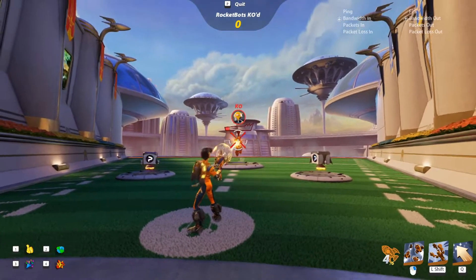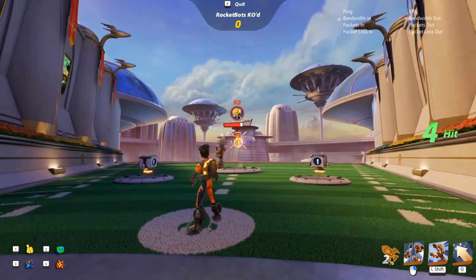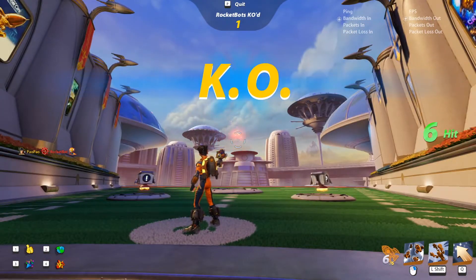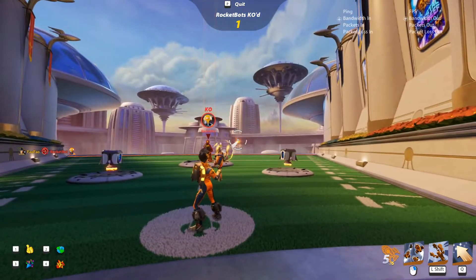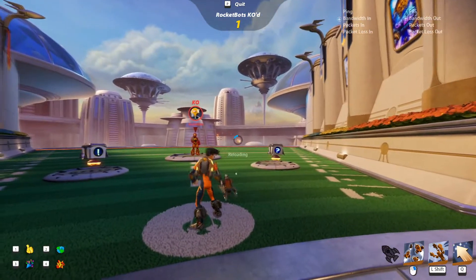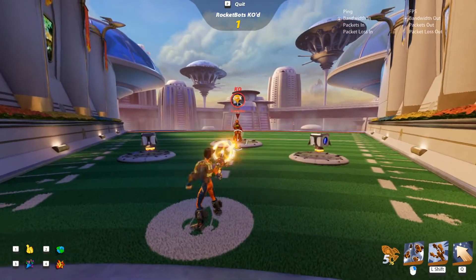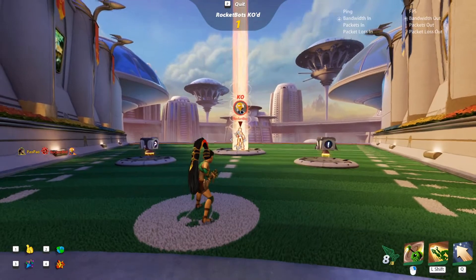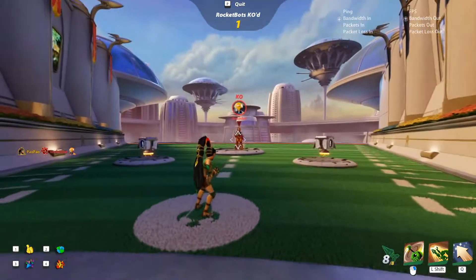Jado's shooting mechanics is pretty self-explanatory. He uses a single-fire rocket launcher that has 6 ammo capacity and has a decent-sized hitbox. His rockets travel fairly fast and usually hit where your crosshair is, but since this is a projectile shooter game, make sure to lead your shots when an opponent is far away.